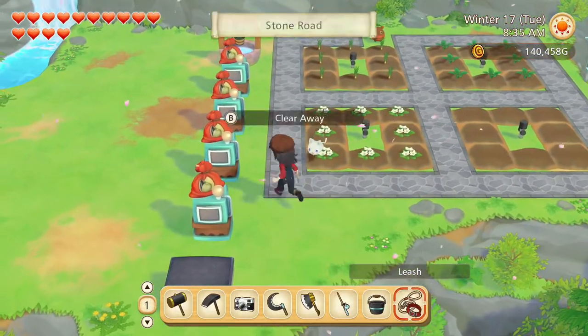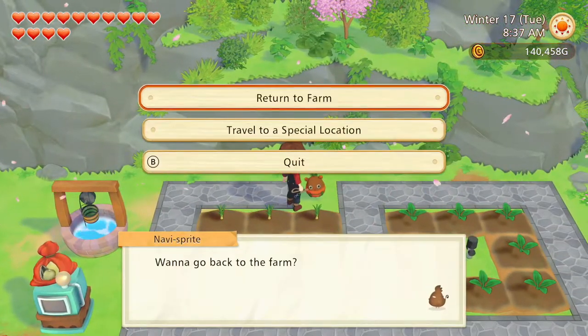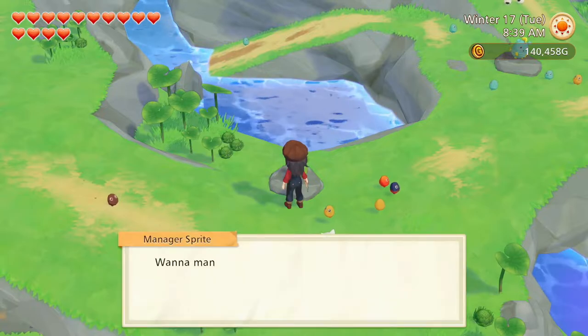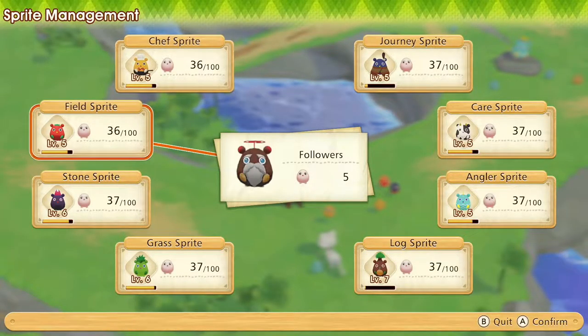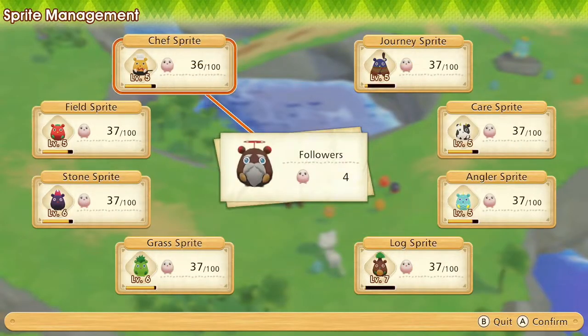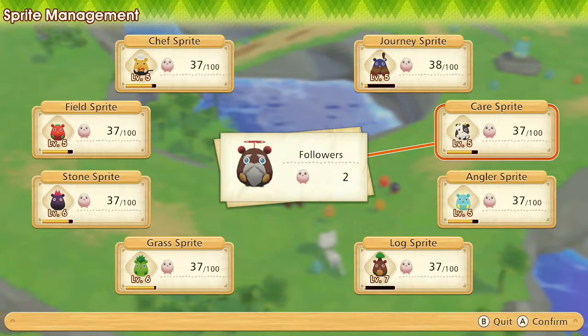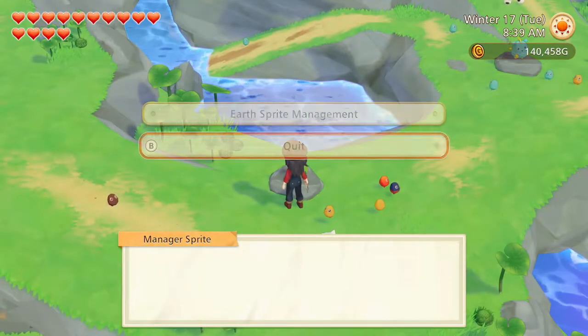Nothing needs doing here. Moving on to the Earthsprite Village. We have five new followers. Let's just go around in a circle and there we go.